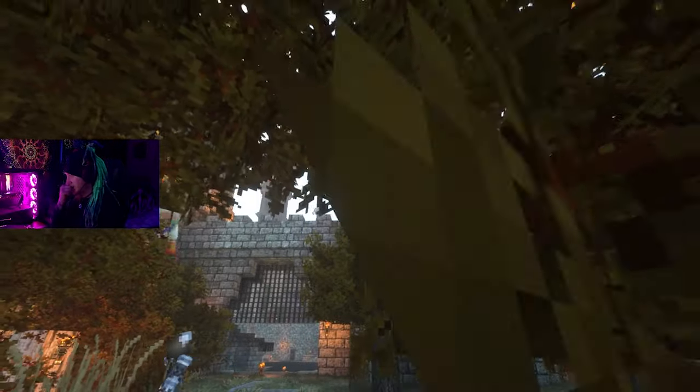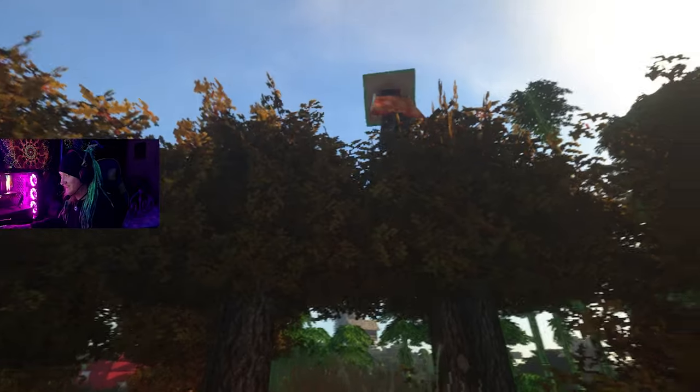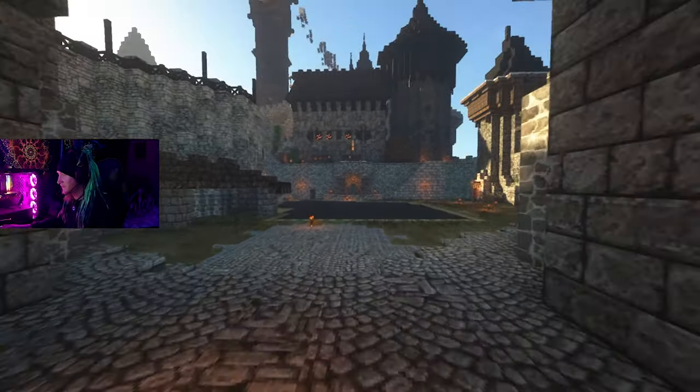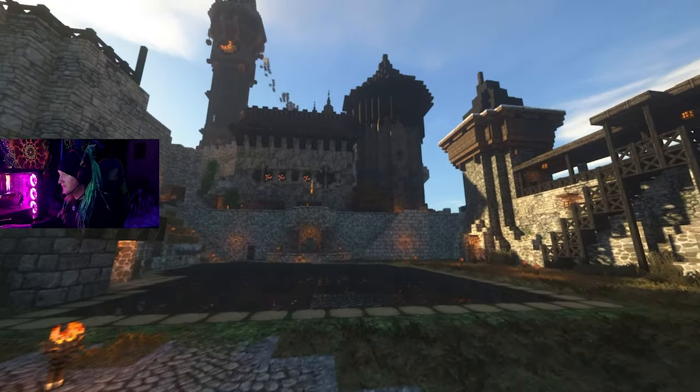So I guess this is the Mushroom Kingdom — this is the castle. Down here is a marketplace where I have the entrance. Let's do a little walkthrough and show the people what we've got. This is the main castle.